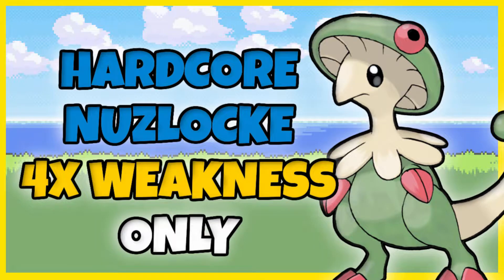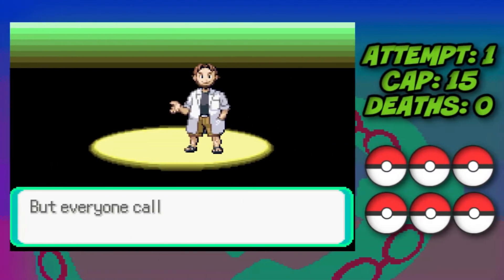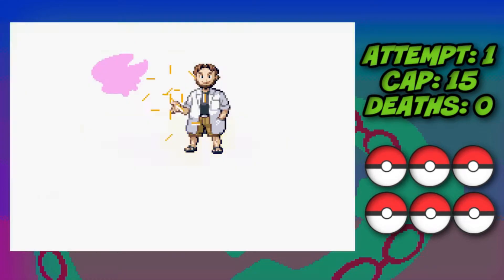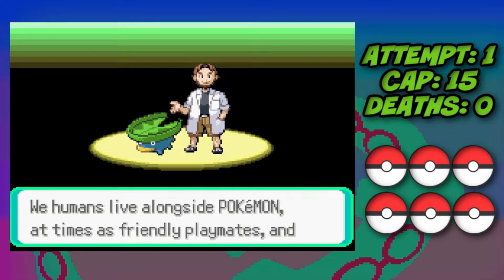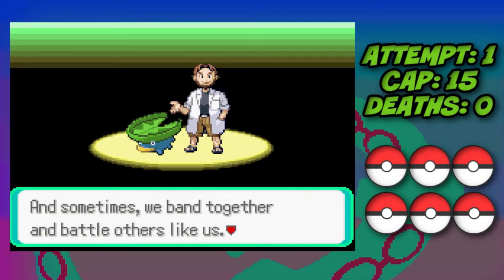Alright, what is going on guys, it's Ant and welcome back to the channel. Today we're going to be doing a hardcore Nuzlocke on Pokemon Emerald where we're only allowed to use Pokemon with four times weaknesses. If you're new here and find yourself enjoying the content, make sure you smash that big red button and say hi down in the comments.